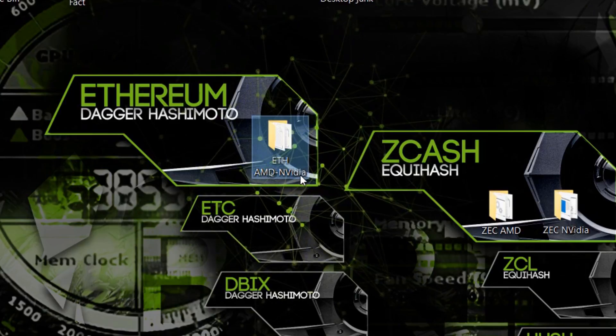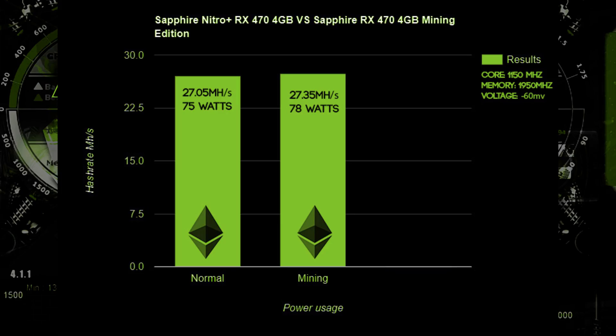First, we benchmarked Ethereum Mining on both cards. The core was clocked at 1150 MHz and the memory at 1950 MHz. The voltage was set to minus 60 millivolts to give an advantage on wattage. We got 27.05 MH/s on the regular card using 75 watts. The Mining Edition performed a little bit better at 27.35 MH/s, but it used 78 watts instead of 75. So it was using more power, and this may be the cause of the BIOS mod.